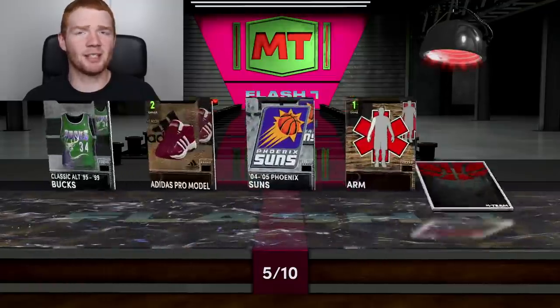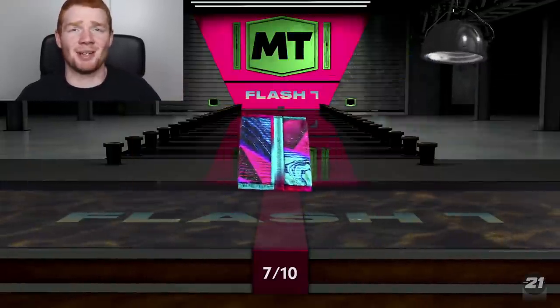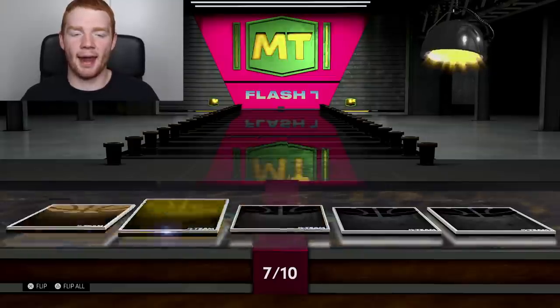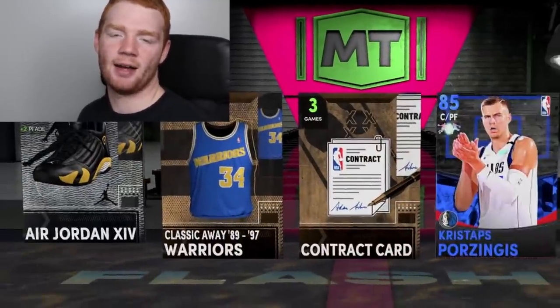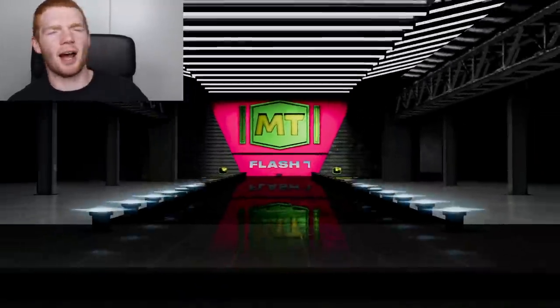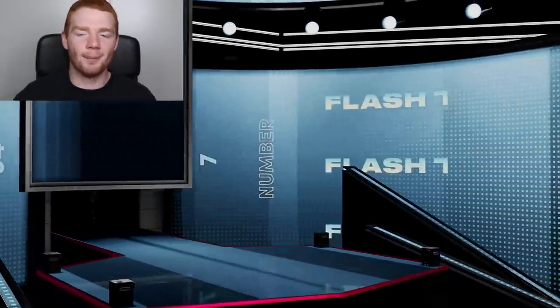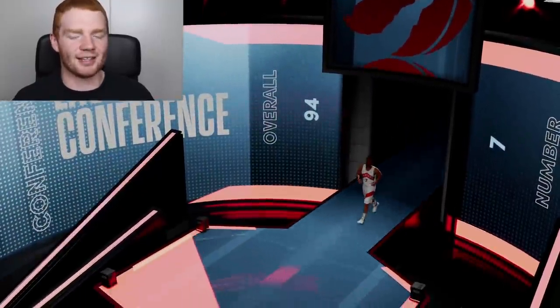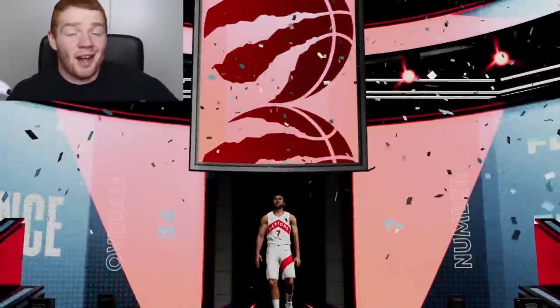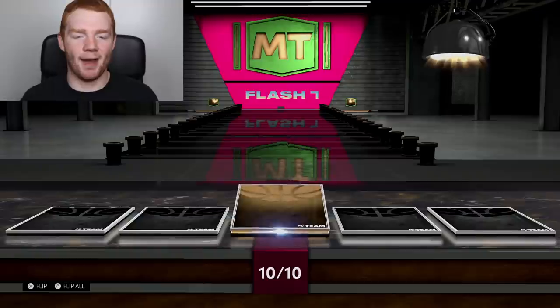I can't believe how bad that 20-pack was. We got another shake — pack nine — Eastern Conference, 94 overall, number seven, meaning it's Andrea Boniani. So a pink diamond and a diamond in this 10-pack box — pretty good. And now for the final pack of what I'd say is an above-average box — no shake, but we're doing another 10. I'll do one single and then go left to right.